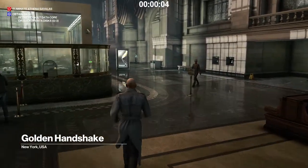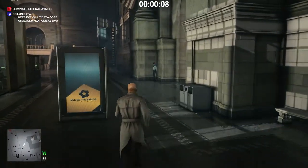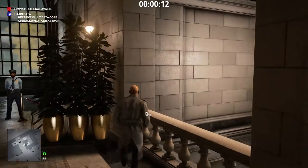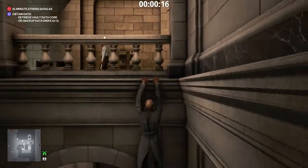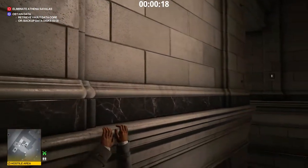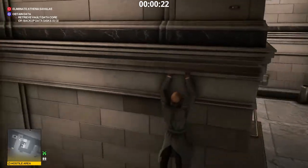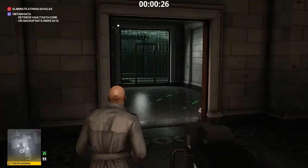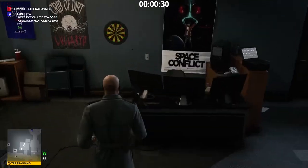First, we shall acquire the Vault Data Core. Take the Janitor Key and the Colomer.